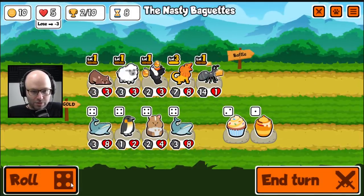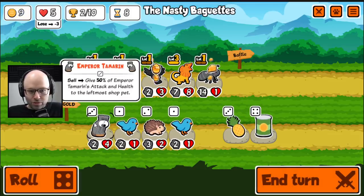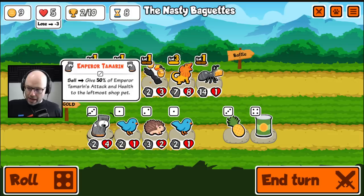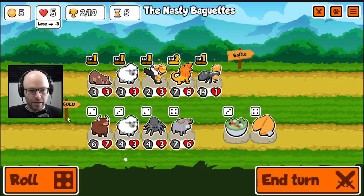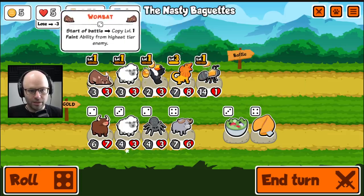I don't think we want a hamster here. The Emperor Tamarin — when you sell him, he gives 50% of his stats. At level 2 it's 100%, at level 3 it's probably 150%. To the leftmost shop pet. Now, you can make an animal appear in the leftmost spot in the shop by freezing it and then rolling once. So there is a way to get that to back onto a unit, but you could also just buy a can. I'm feeling a little bit better about the Bacta can.